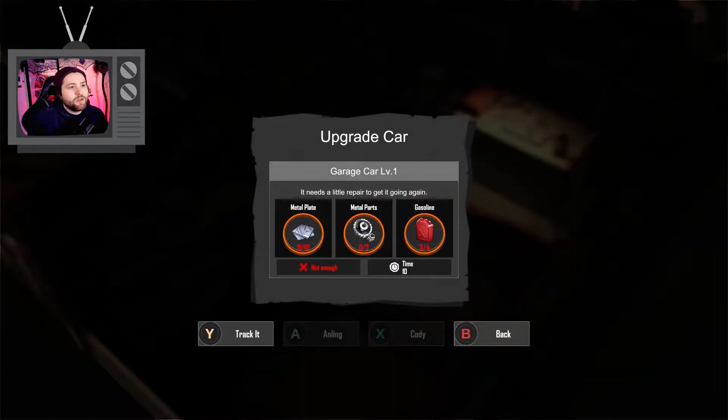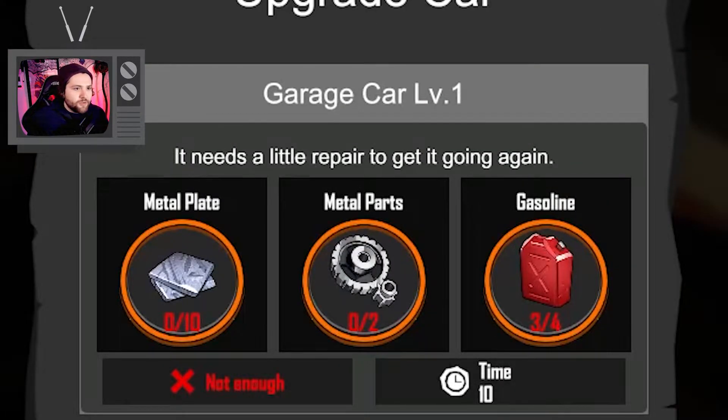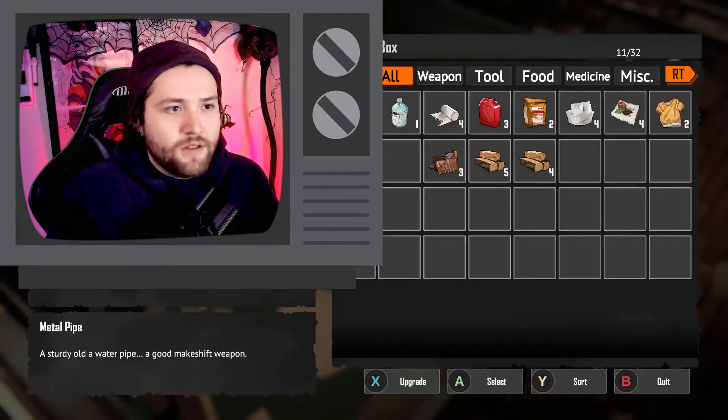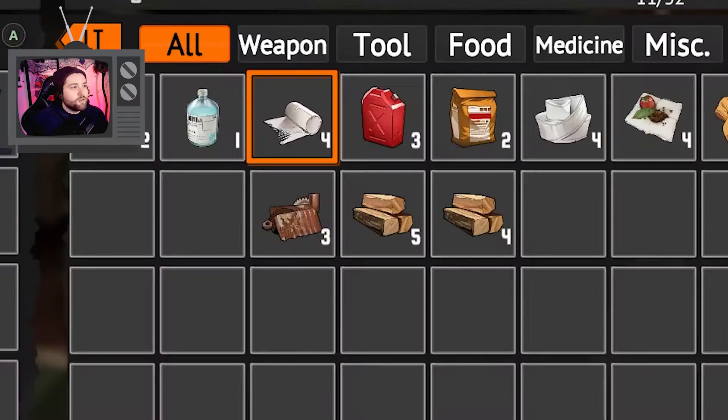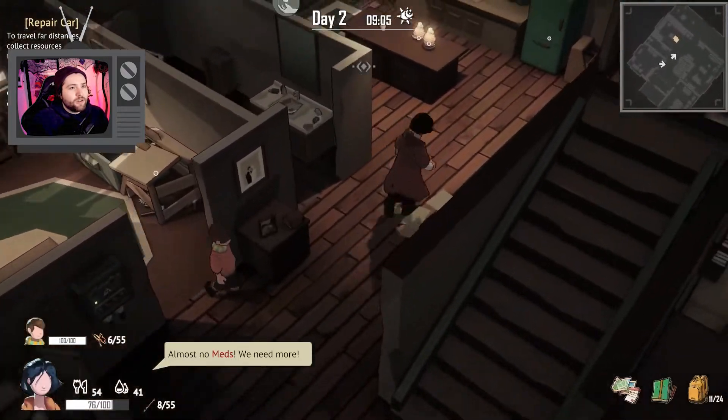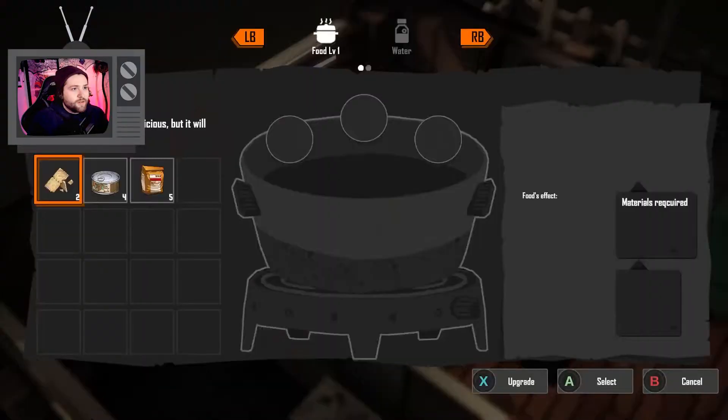What do we need for the car? We need 10 metal plates, two metal parts, and gasoline. Do we have any of those? I don't remember. We have some gasoline. For metal, I don't quite know exactly what we have, so let's come over here.